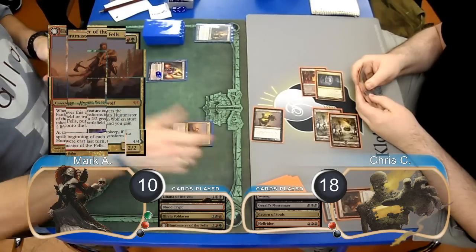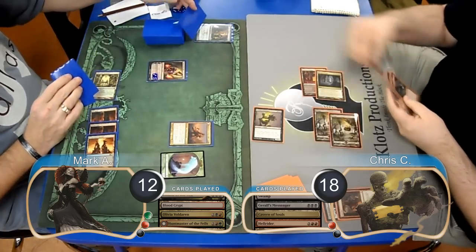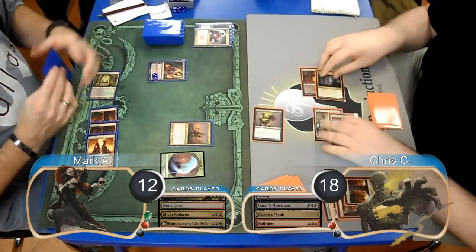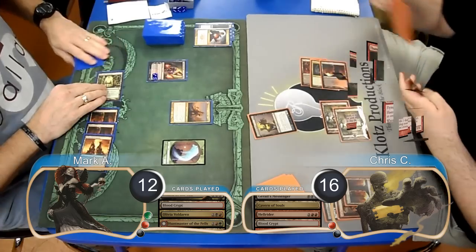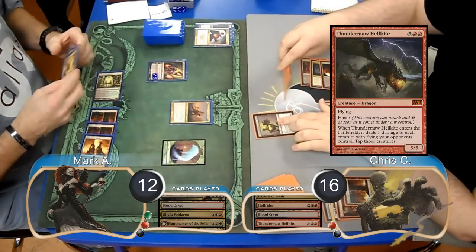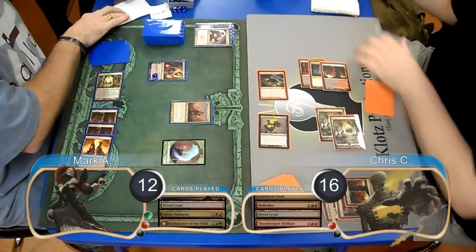Mark played a Huntmaster of the Fells, going back up to 12. He then forced discards with his Liliana and threw away a land, while Chris discarded a Blood Crypt. Chris laid down an untapped Blood Crypt, going down to 16, and cast a Thundermaw Hellkite. He attacked with his Hellkite along with his Messenger for 8 damage, which Mark decided to take, going down to 4.